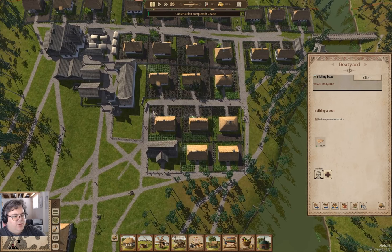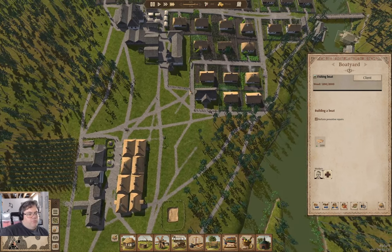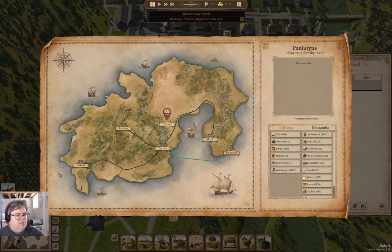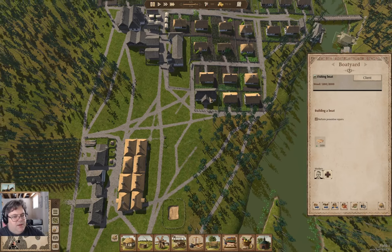We have completed a chapel! Now we will have families move in. A messenger from Pan-U-Tine — they are buying stuff I'm not selling and selling stuff I'm not buying. Oh, maybe I am buying iron. Nope, they're just selling iron ore.